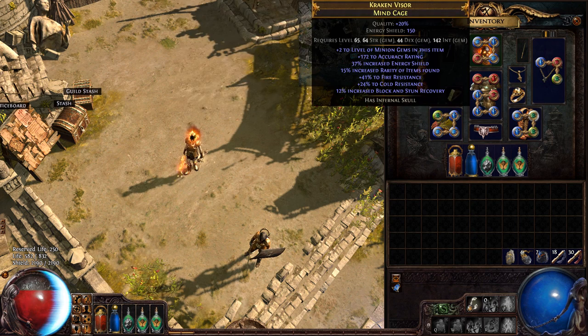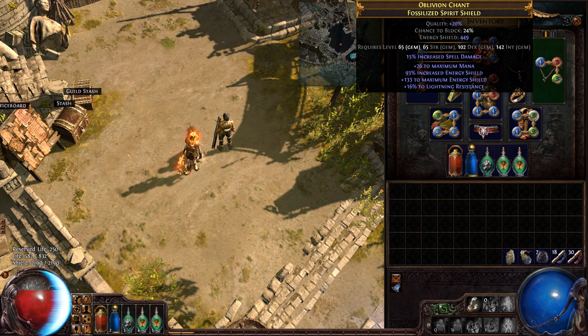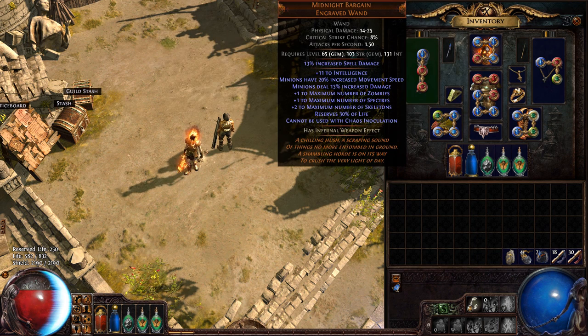The gear I'm using is some random helm and shield — the shield was the most important to get as much energy shield as possible since that's my defense. I also have this wand, which was absolutely perfect for this build. It gives me another spectre, another zombie, two more skeletons — but cannot be used with chaos inoculation. It reserves 30% of my life, but given that I'm trying to be low life, there's no downside to this whatsoever.